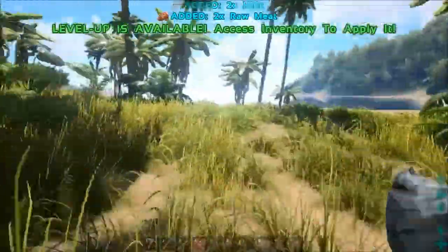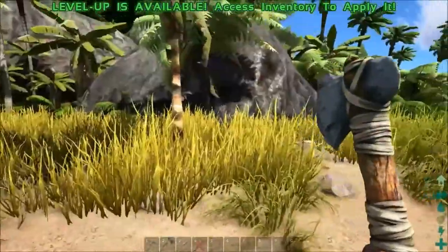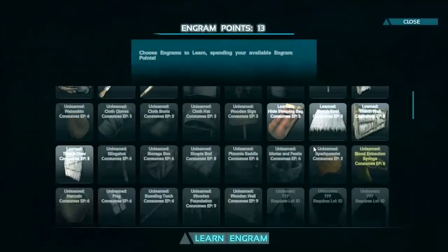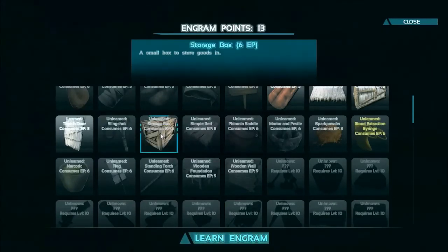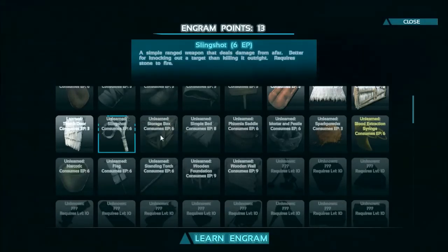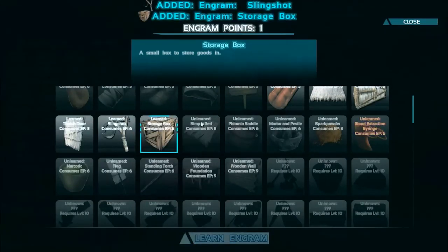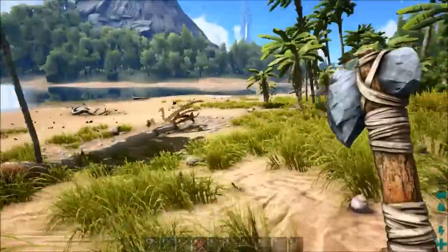Let's go ahead and level up — we're going to go movement speed. The first thing we want to learn: we need a storage box at 6 points and 12 points for the slingshot. Let's learn the slingshot and then our box. There we go — now let's go back and make this stuff.